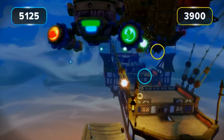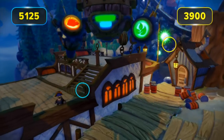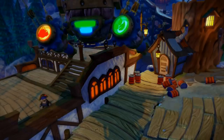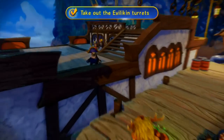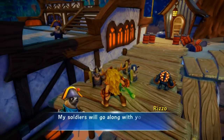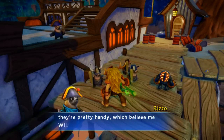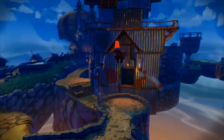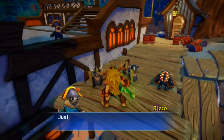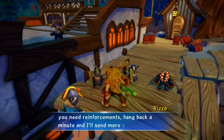Alright, looks like we're landing. Outstanding! Now we can take back the mill on foot! My soldiers will go along with you and help fight these Evilikan super creeps. Plus they're pretty handy, which believe me, will come in handy — like when it's time to take down this big gate here. Just get them there safely, Skylander. If you need reinforcements, hang back a minute and I'll send more soldiers out.